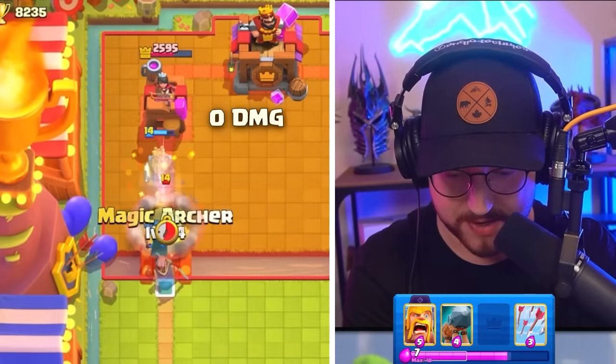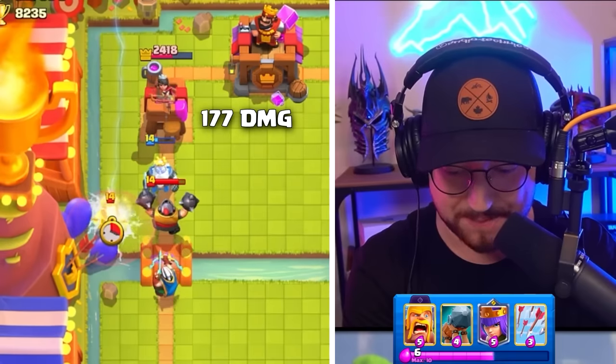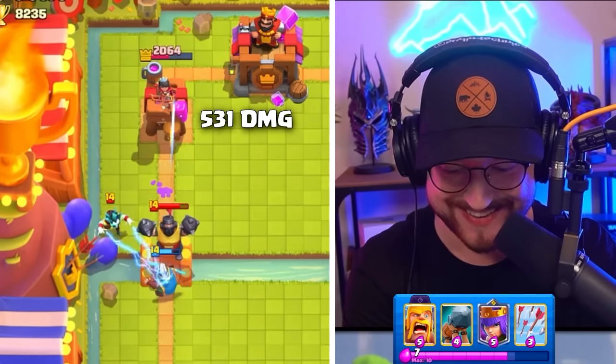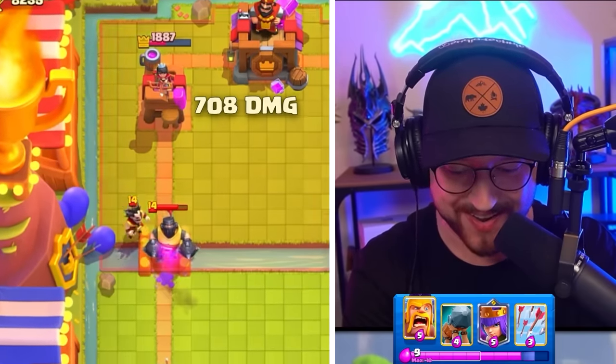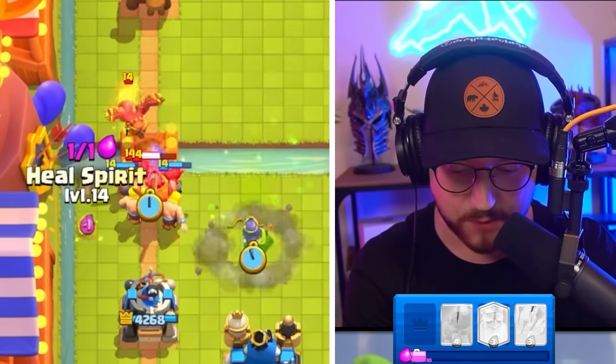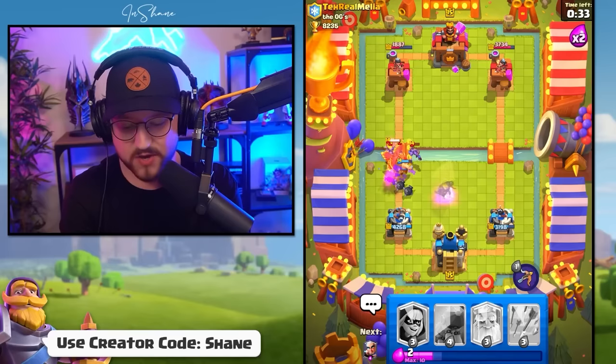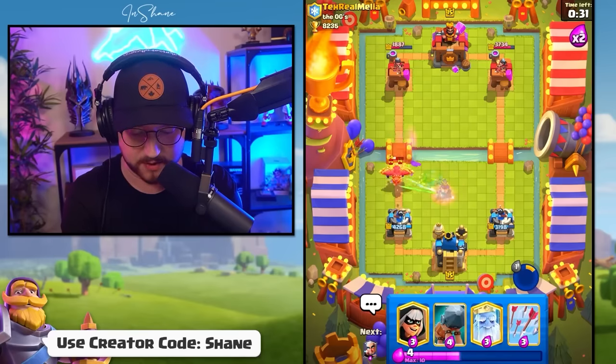He goes Bandit and then Mega Knight again. Let's go Magic Archer here to hit the tower one more time. Once again, defend with Barbarians and Archer Queen. We heal the Barbs up with Heal Spirit and go Archer Queen ability. That should be easy defense. The Archer Queen is so powerful in defense with that ability.